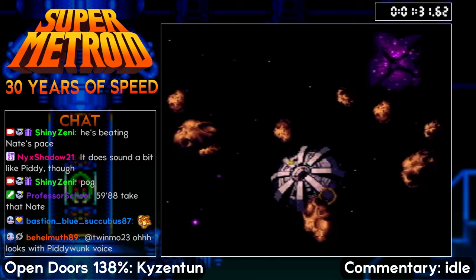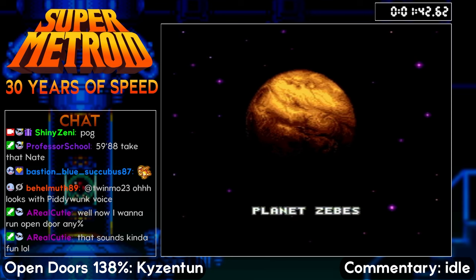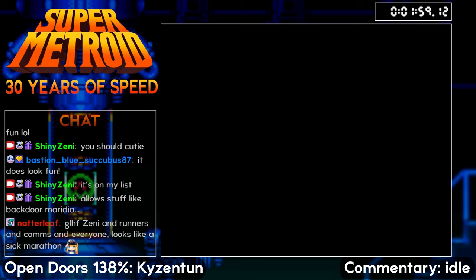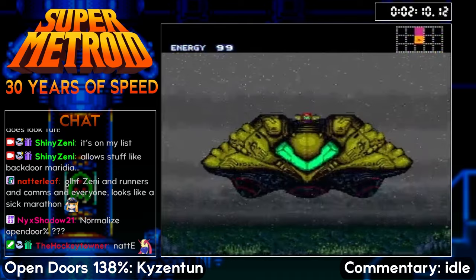Nice Ceres time there. Some of the other changes we've made in this half-hack: we've gotten rid of the gates — the green gates, blue gates. We've also made a lot of the different blocks shootable: bomb blocks, speed blocks, crumble blocks — those are all shootable. So it opens up different pathways. Like if you wanted to go into Lower Norfair through the back door, you just shoot the crumble block and roll through. That also opens up a new category opportunity, and that's where we get into this Open Doors 138%.